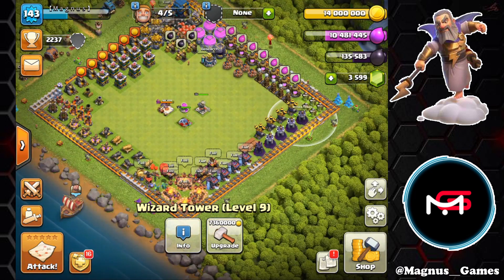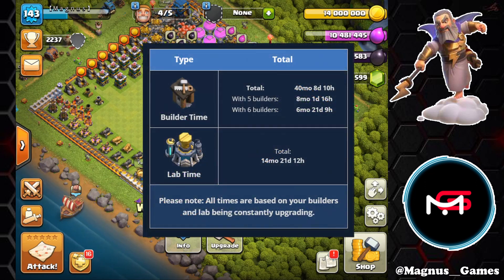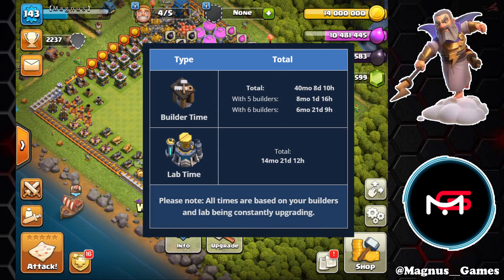Today what we're going to focus on is spending these books, spending this loot, and taking more time off of the lab so that the result we see here will be brought down to a more feasible number.